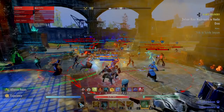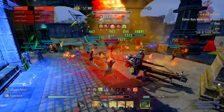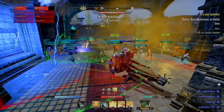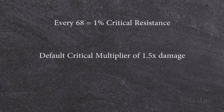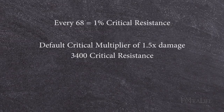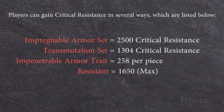Critical resistance operates a bit differently and comes into play when someone scores a critical strike against you. Since enemies in PvE cannot critically strike, this is only necessary for those who PvP. Every 68 equals 1% critical resistance. Players come with a default critical multiplier of 1.5 times damage. To completely negate the extra damage from a default player's critical strike, you would need 3,400 critical resistance. Most players will have between 1.6 to 1.8 times critical multipliers, so to almost never take additional damage, you would need around 4,550 critical resistance.